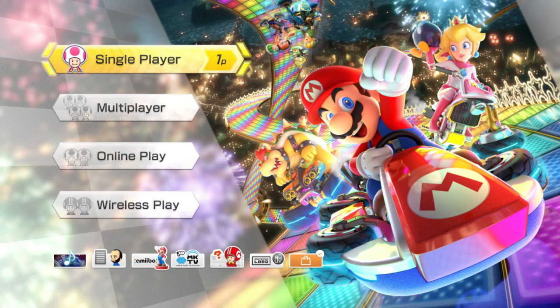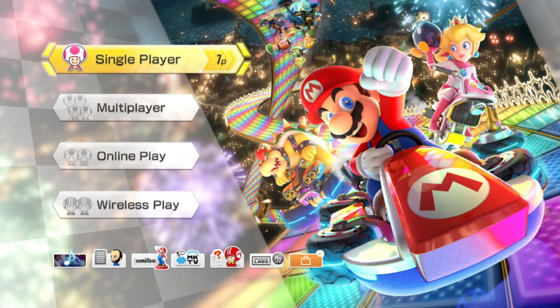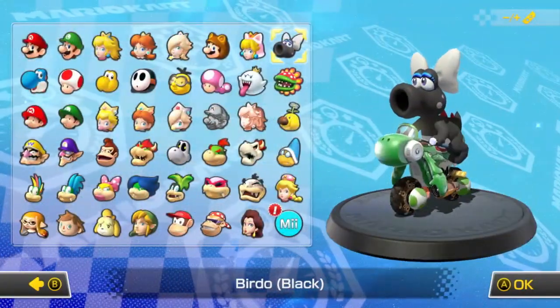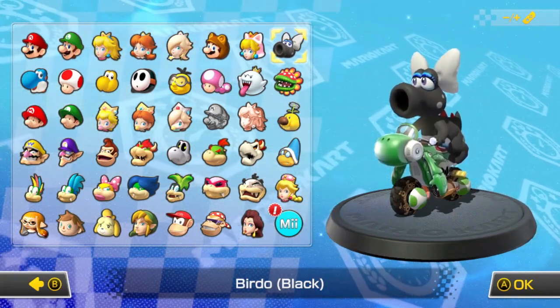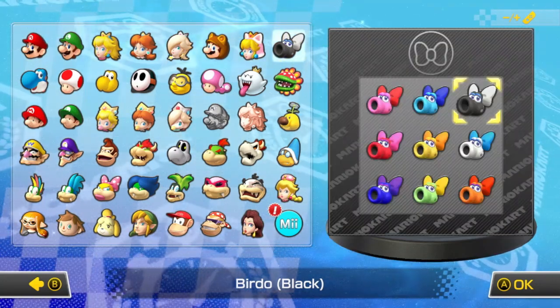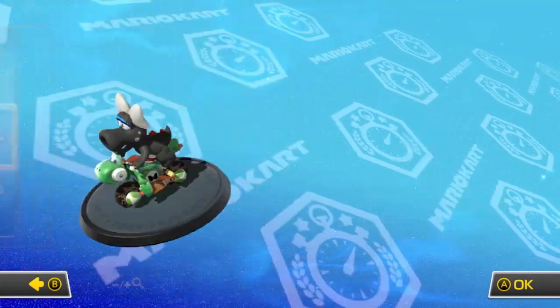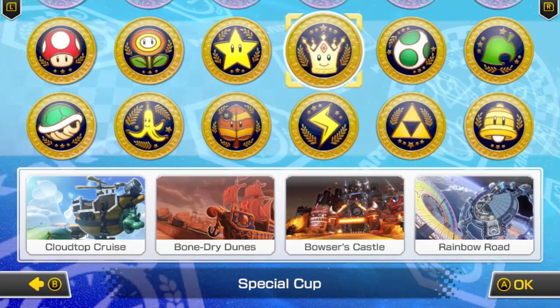Welcome back to Mario Kart 8 Deluxe. Today we are continuing our 200cc time trial inside drift challenge. Last time we did the Star Cup, and today we are looking at the Special Cup. The requirements are single player time trials, using a vehicle with inside drift, collecting 10 coins, and using all three mushrooms each race. We're using our same combo: Black Birdo — or Oreo Birdo as I call him — Yoshi Bike, Ancient Tires, Super Glider. The Special Cup might be a bit of a problem today.